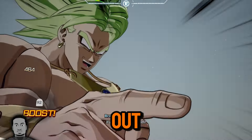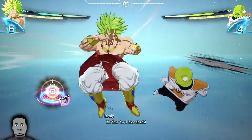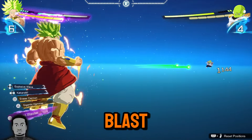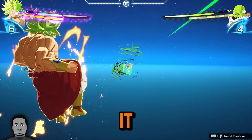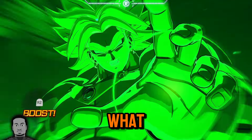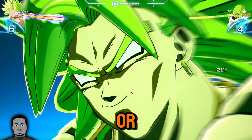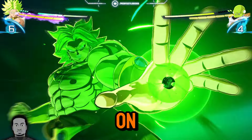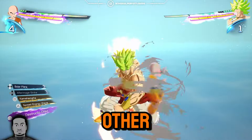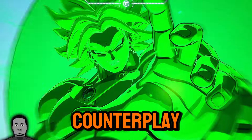You can also hit him out of Blast 2 with the armor grab, or hit him out of that with the revenge counter if he tries to do ki blast into it. Be careful — he could do ki blast into ultimate. I would recommend having Wild Sense or After Image on so that when he shoots the ultimate you get an auto-dodge. Otherwise, you're going to have to time the Z counter properly to avoid that.